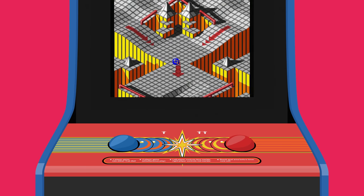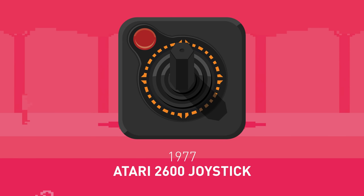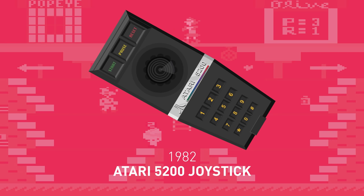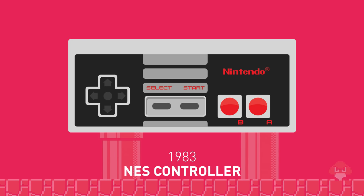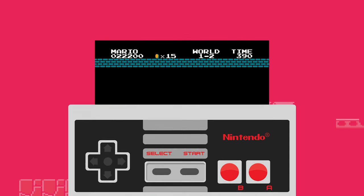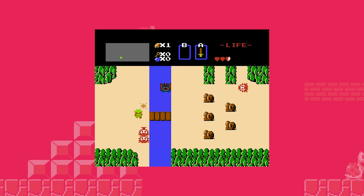Marble Madness used a trackball. But when consoles came onto the scene, they needed universal controllers that could be used with every game. This led to solutions like the iconic Atari 2600 joystick, and the far less iconic Atari 5200 phone pad. But Nintendo set the standard with its NES controller. This thing is perfect for controlling characters on a 2D plane, like in Mario and Zelda, but it did make some types of games unfeasible.